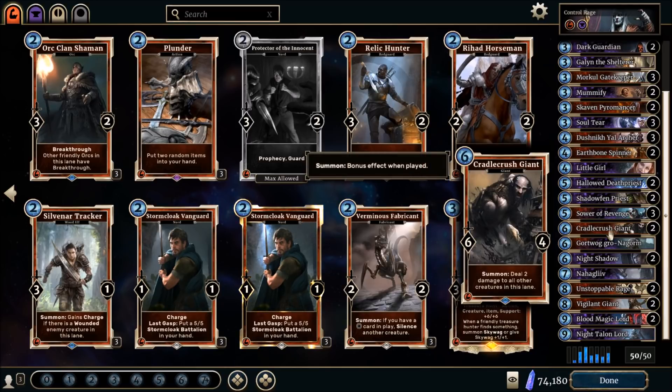If your Knight Talon Lord can be used with Unstoppable Rage, the game is normally decided at that point — you'll potentially get 20 to 30 life back and 2 to 4 units on your side, then expect to see a concede. The new card Cradle Crushed Giant is also really good, because against aggressive decks the warrior was missing tools for the mid game. The giant comes two turns earlier and deals two damage to all other creatures in the lane, which helps tremendously against aggro — good for two to three kills easily. Just be careful not to lose your own creatures since it hits them too.